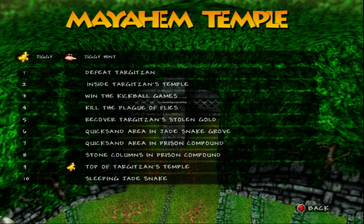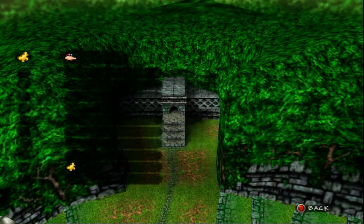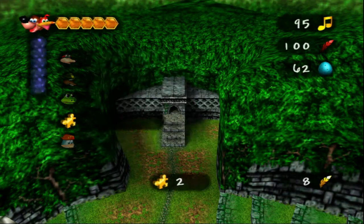Hey guys, this is Eskimo Poodle, and we are back with Let's Play Banjo-Tooie on the Xbox Live Arcade. Last time we got our first Jiggy in Mayahem Temple, which appears to be on top of Target Zan's temple. There are a few more Target Zan-related objectives here — recover Target Zan's stolen gold inside his temple and defeat him. So I guess we can go into his temple and see what we can get out of him.